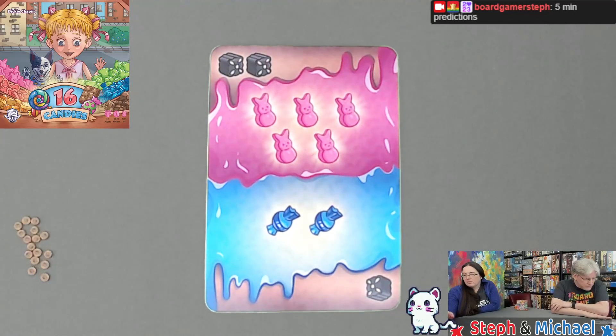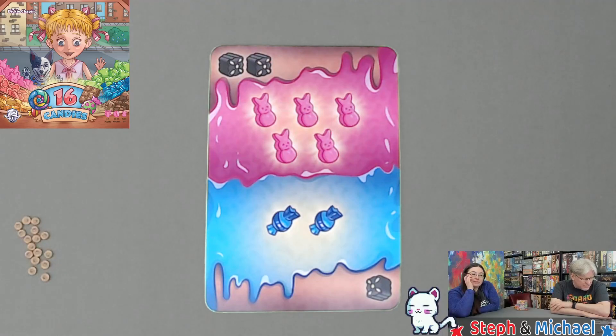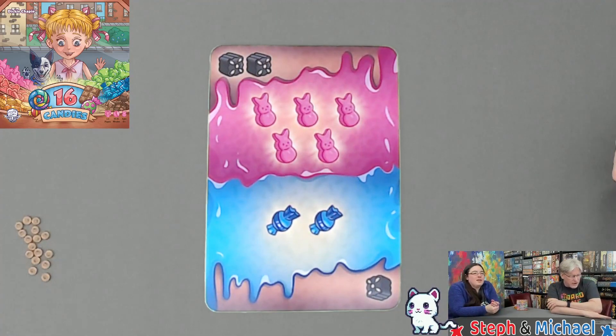You're trying to get the most candies of the same type on the top half of your cards. Only the top half is considered when scoring a round. You can always rotate cards in your hand to any orientation you want, as long as it is your turn.